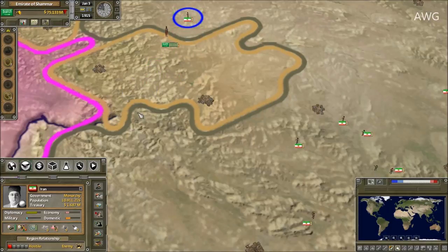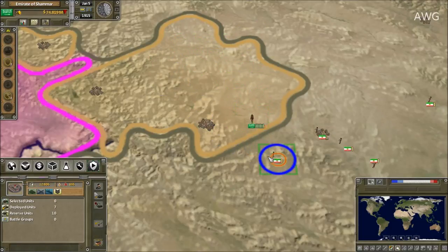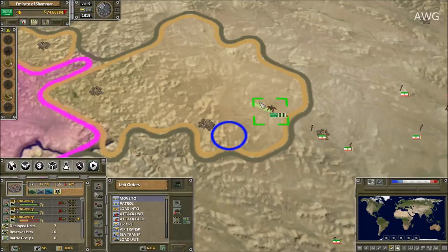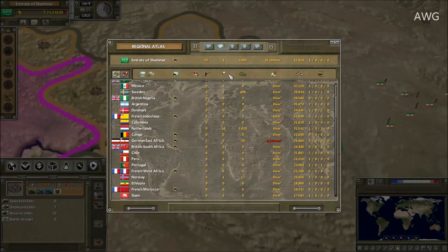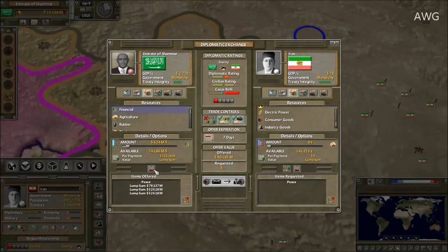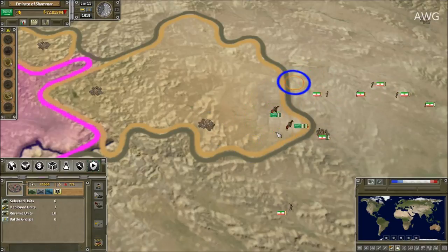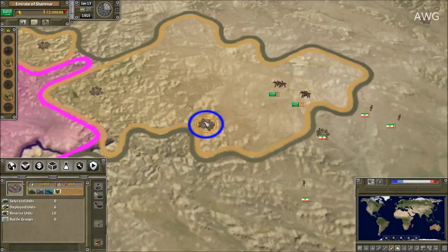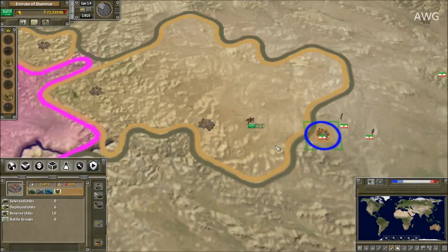I'm just taking them out like nothing. He's almost dead — 35 unit kills to two losses! They really don't want to surrender. I'll give you one billion dollars just so we can end this and show my viewers what happens. This is all I can do right now. I can't deploy more units from the reserves. They destroyed one of my cavalry already. All I can do is go back and forth with horses, taking each unit out one by one.